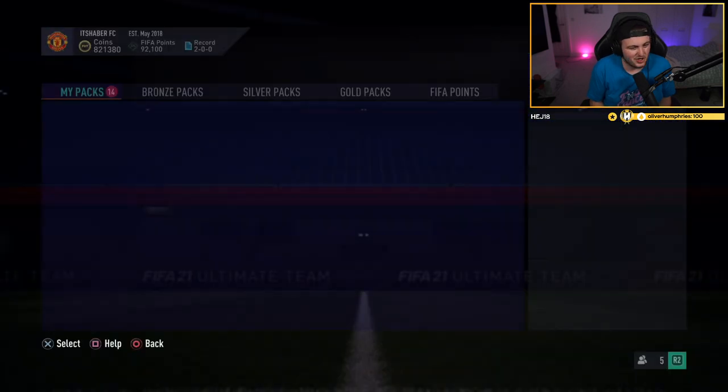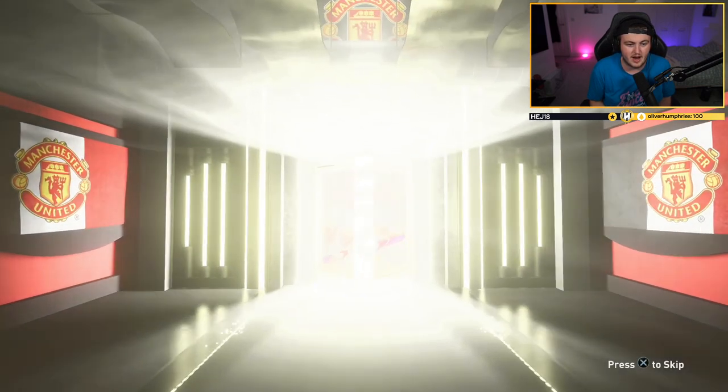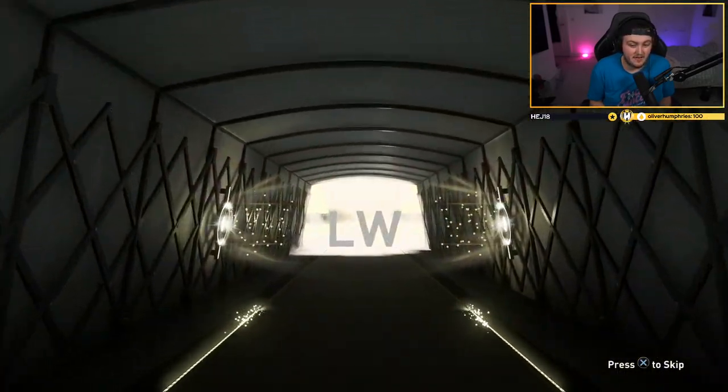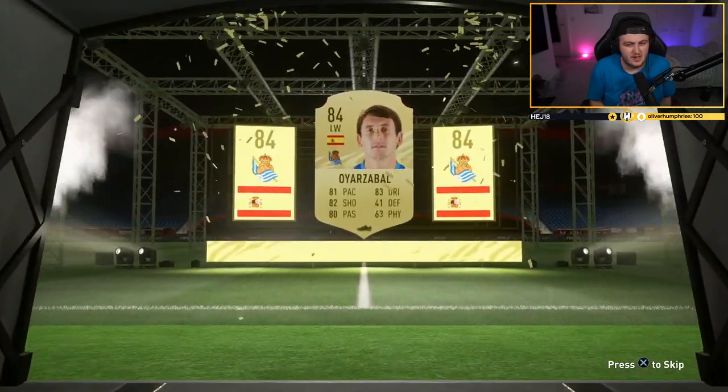We'll discard the rest. Let's go. Even if it's not a walkout, do not lower your hopes — you could get a phenomenal board like that. Rashford's a lot. There are a lot of really expensive boards right now. It's a board with a non-walkout again — going to be Spanish this time, left wing. Oyarzabal, 84 rated.